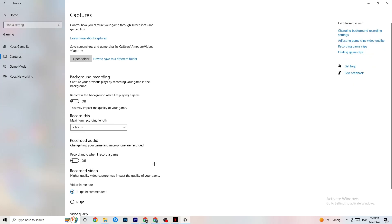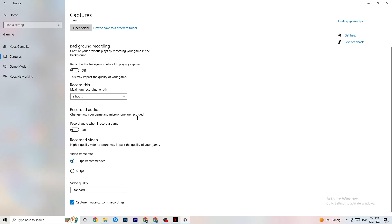Next, go to Captures. Go to Background Recording and turn off 'Record in the background while I'm playing a game.' If this is on, no wonder you're having FPS drops, freezing, or stuttering — recording sucks a lot of performance, especially on low-end PCs, causing crashes, FPS drops, and stuttering. Also turn off audio recording, as it also consumes performance. If you want to record, use another program like OBS — do not use Windows for that.